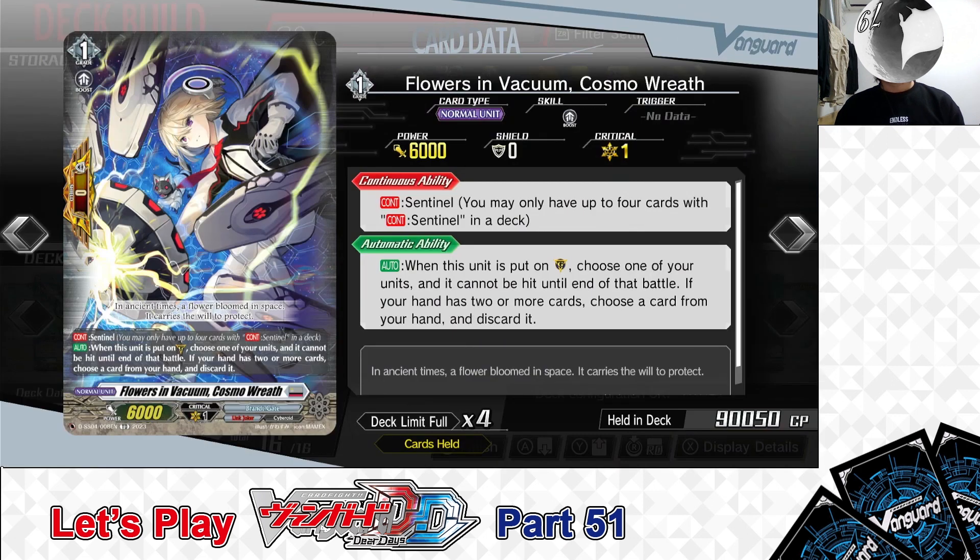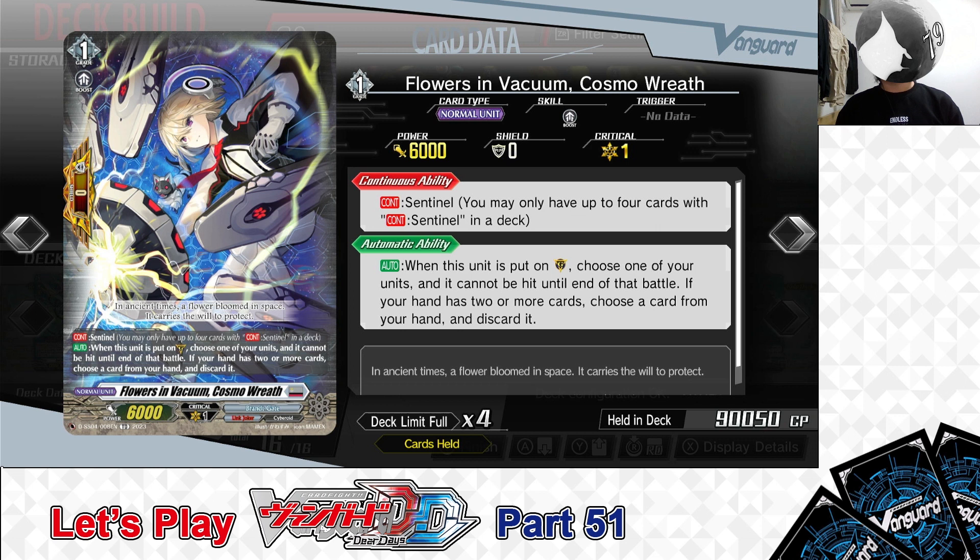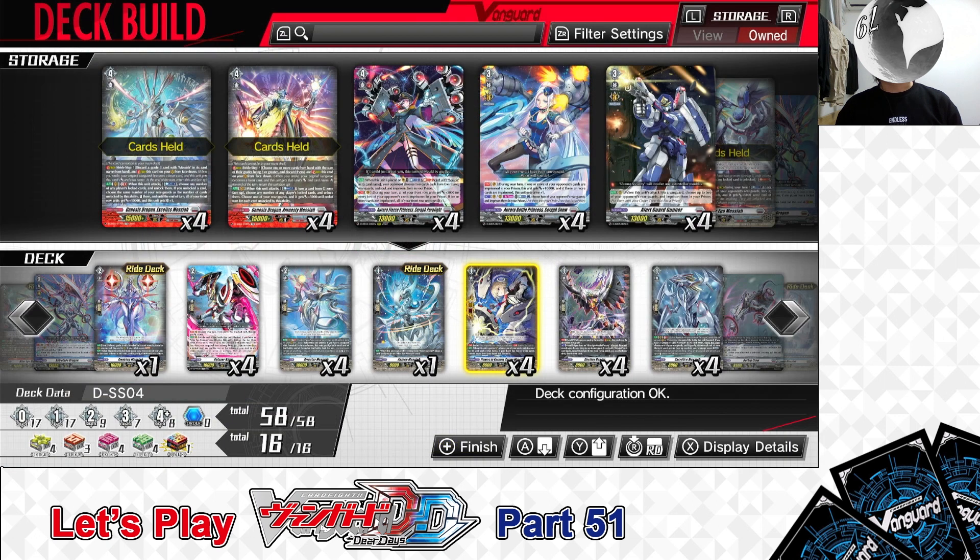Next up, Grade 1: Flowers in Vacuum, Cosmo Reef. First Skill: Continuous as a Sentinel — you may only have up to 4 Sentinel cards in the deck. Second Skill: Auto — when this unit is put in the Guardian Circle, choose one of your units and it cannot be hit until end of battle. If your hand has 2 or more cards, choose a card from your hand and discard it. Cosmo Reef is the perfect guard for the Brant Gate Nation. When used with a hand of fewer than 2 cards, you don't have to pay the discard cost — making it a potential no-cost perfect guard in desperate situations. We have 4 in the deck.